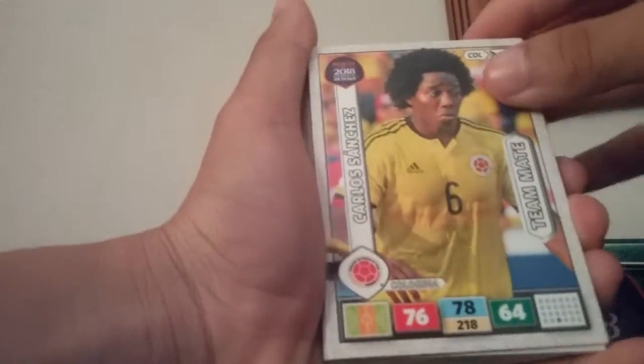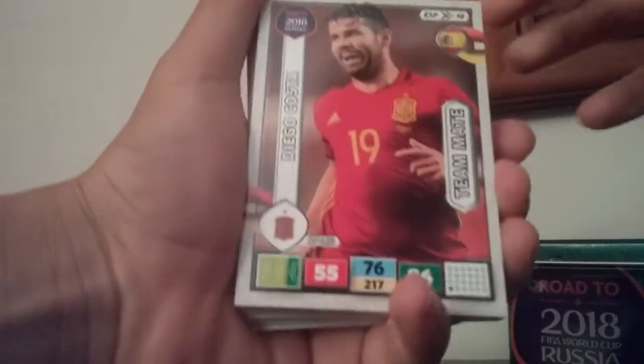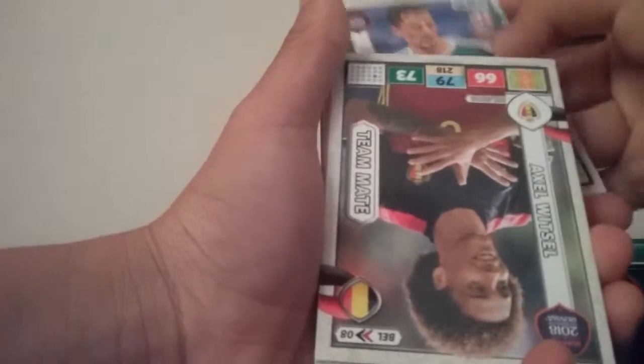Carlos Sanchez — he looks like Cuadrado but he's not. Diego Costa, that's alright, what a card right there. That is a pretty good card.